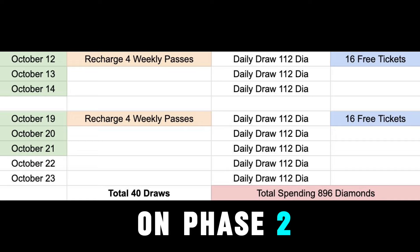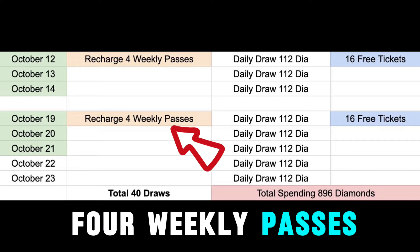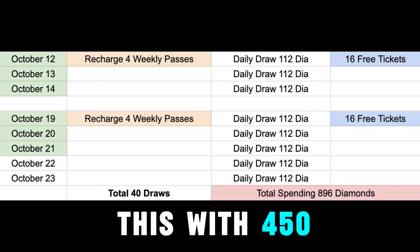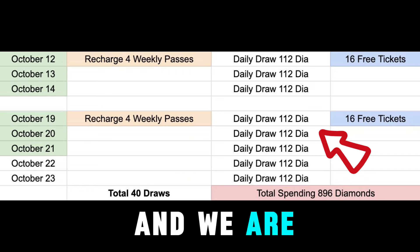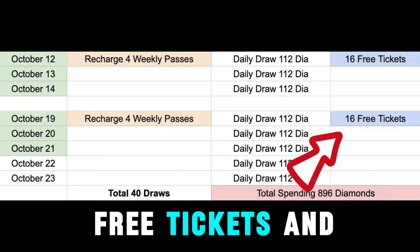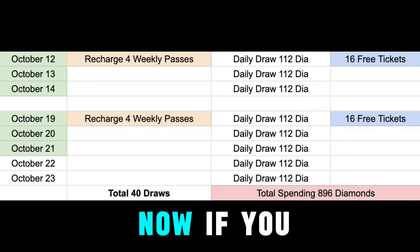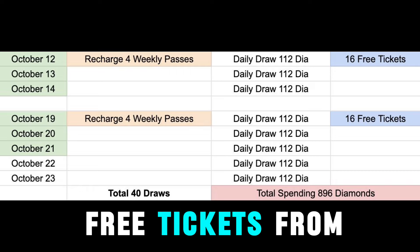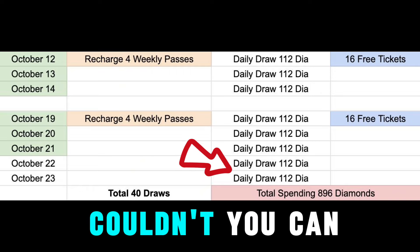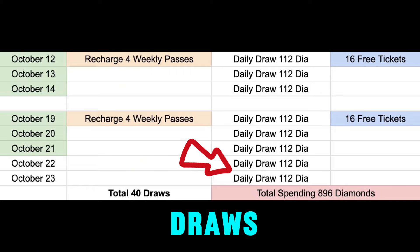Now we chill and wait for phase two. On phase two, we will recharge four weekly passes again — you can replace this with 450 diamonds if you want — and spend them on daily draws. Collect all 16 free tickets and use them all. If you are lucky, you will get some free tickets from duplicates, and it will be enough to complete 40 draws. But if not, you can just do a couple more daily draws with the extra diamonds from weekly passes.